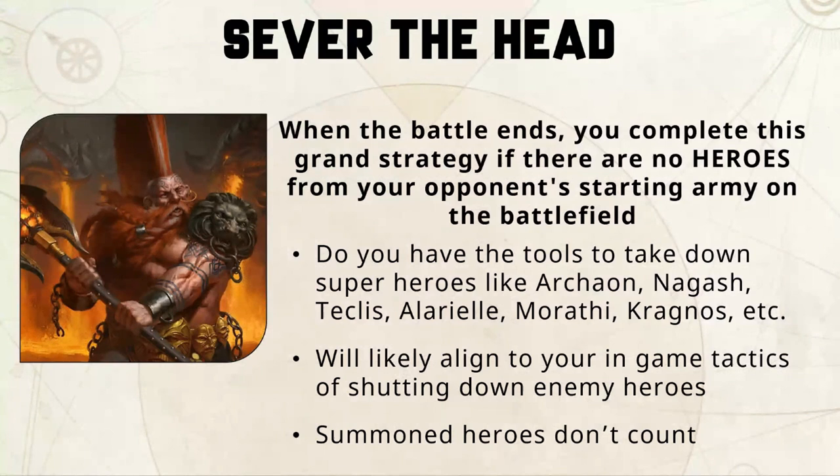It aligns to your game tactics — we want to kill heroes, shut down command abilities, stop the general generating that extra command point, and stop heroic actions. Really think about what tools you have: can you take down heroes in the middle of the field as well as ones hiding in the back? Think about mobile heroes like Slaanesh's Seeker on a flying mount zipping around the table — do you have the tools to handle that particular hero?